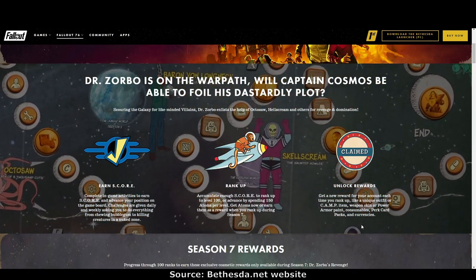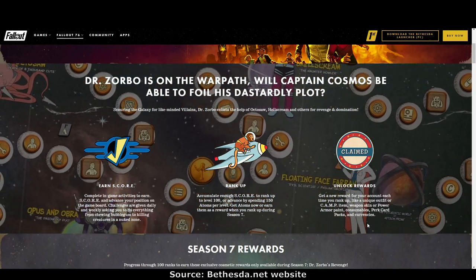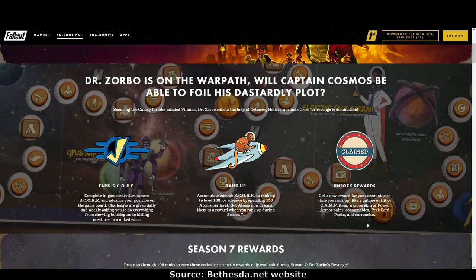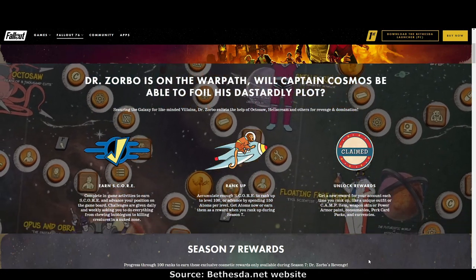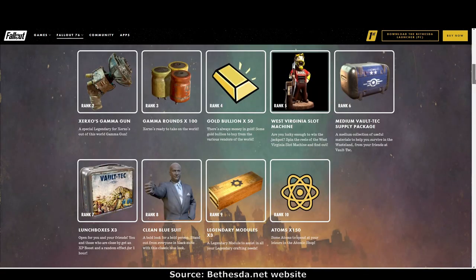Unlock rewards: get a new reward each time you rank up, like a unique outfit or camp item, weapon skin or power armor paint, consumables, perk card packs, and currencies. Progress through 100 ranks to earn exclusive cosmetic rewards available only during Season 7, Dr. Zorbo's Revenge.